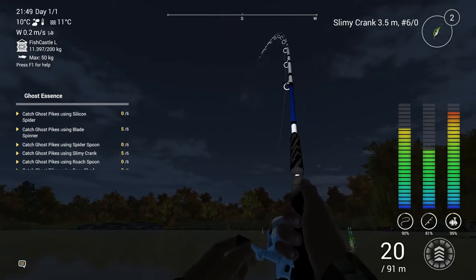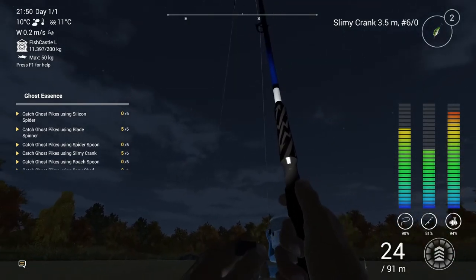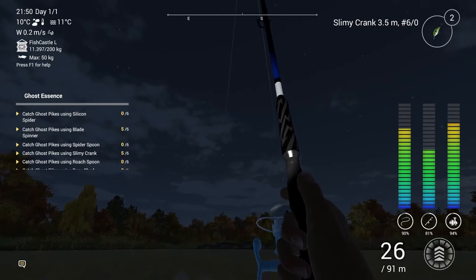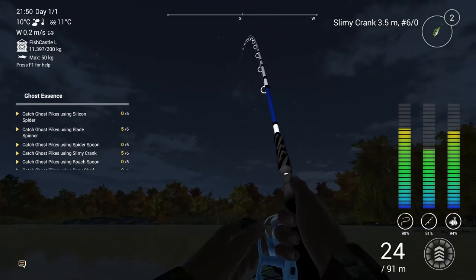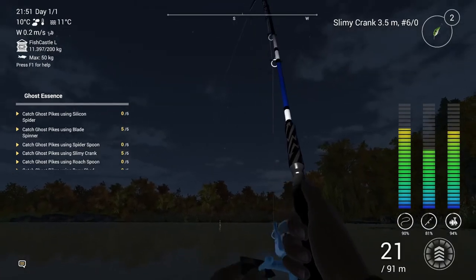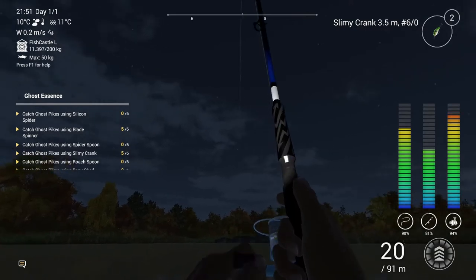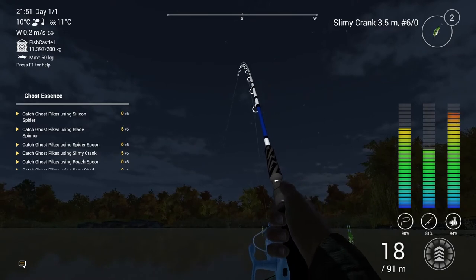Just using exactly the same spot as before and bringing in at either speed 1 or speed 2, varying the speed and also stopping and starting and giving it a press of the right mouse button every now and again. And this, as you can see on the list on the left, was the last one I needed on the slimy crank.